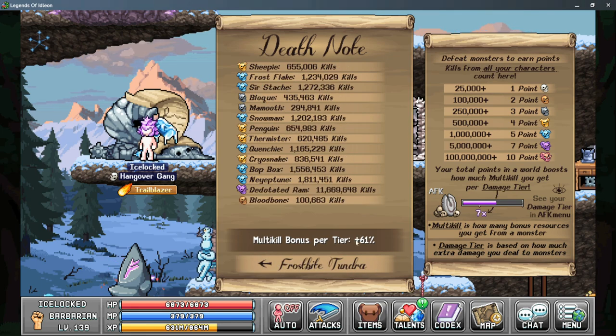The left side shows you each monster and the total number of kills that all of your characters combined have currently made on that monster, and it shows you the current icon of how many points you have for that monster. At the bottom it adds all of that up, so each point you have for each monster for this world gets added up.